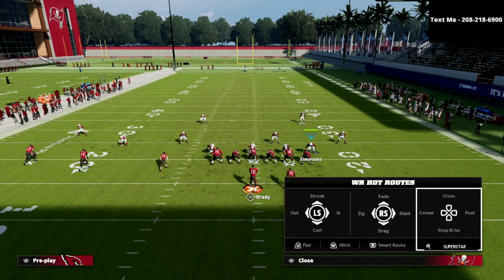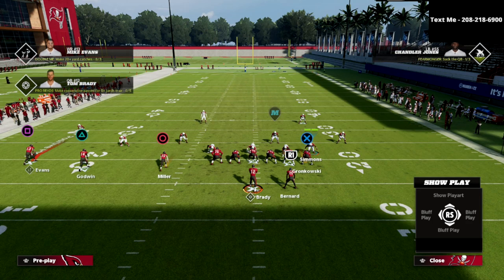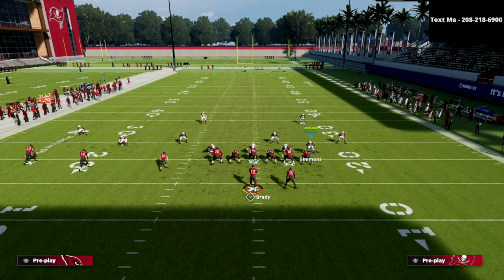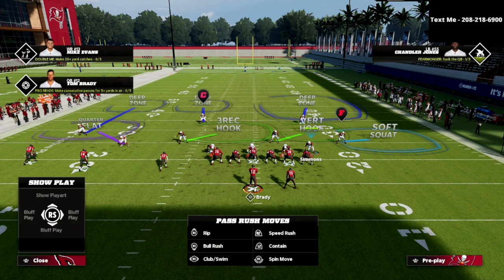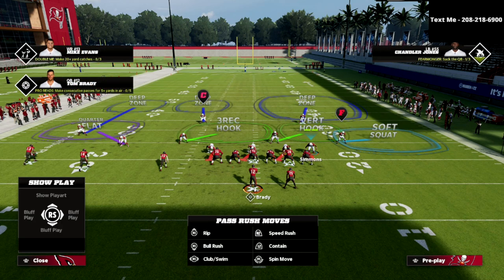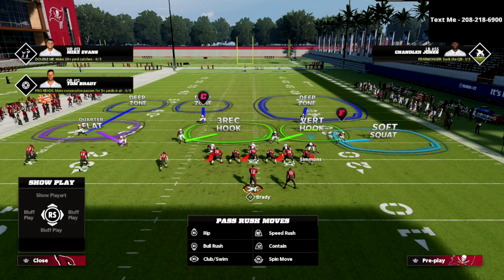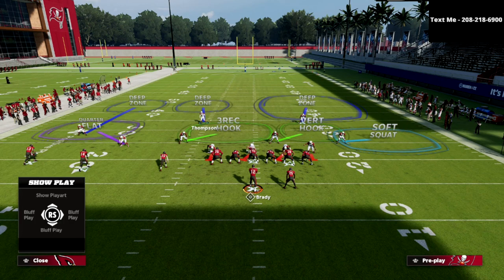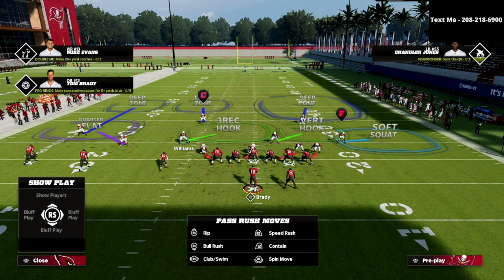The main reason I love this coverage so much is because of the three-rec hook defender. What you're going to notice in this coverage as we set it up is that this three-rec hook defender is basically going to make a lot of plays against the tight end. The setup is very simple — we're just going to spread our defensive line.